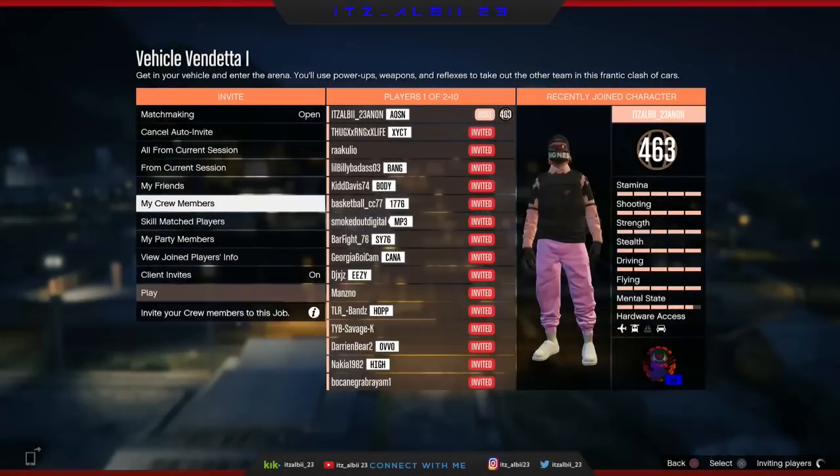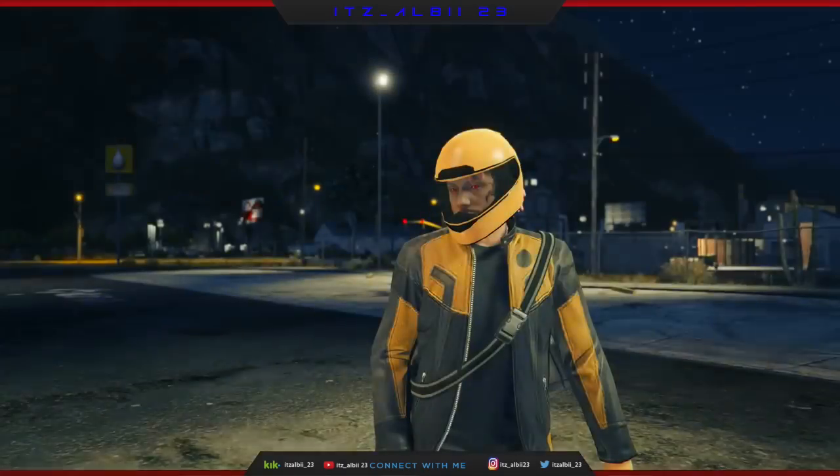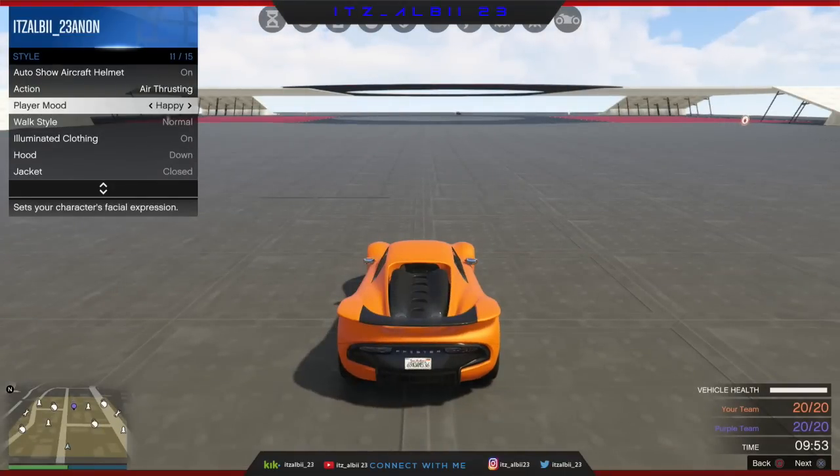For this job you're gonna need at least two people to start it. Go ahead and invite somebody. It doesn't matter what team you are, but when you spawn just open the interaction menu, go to style, go to player outfit, and just spam running on the pad for 10 to 15 seconds.